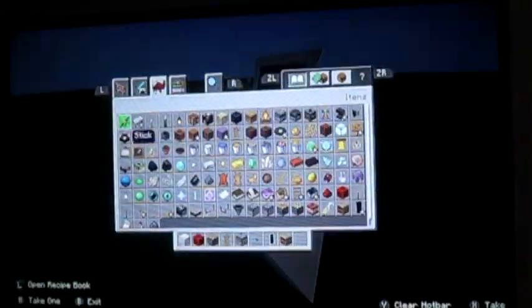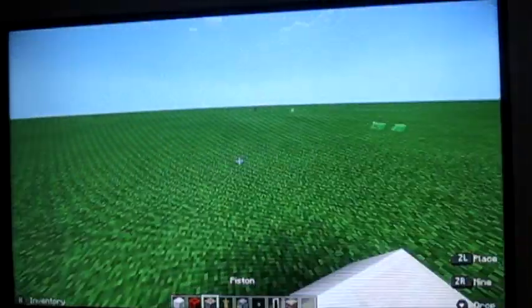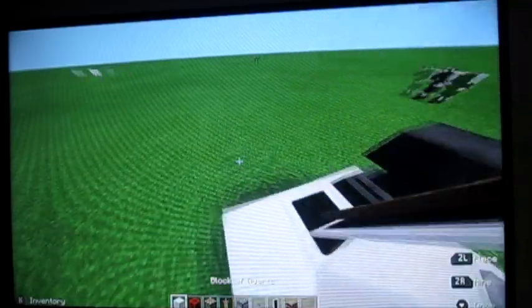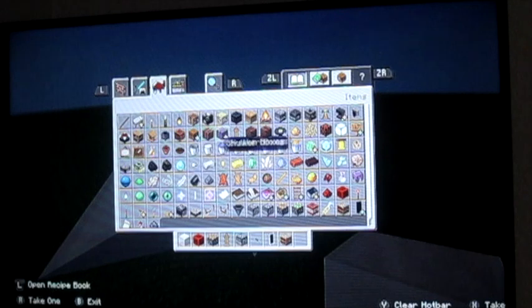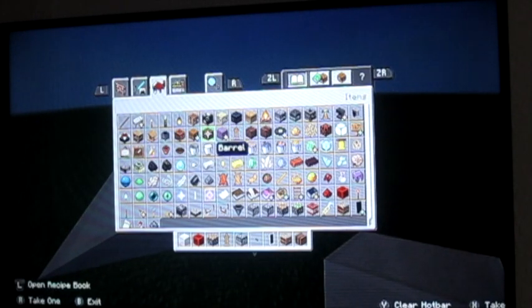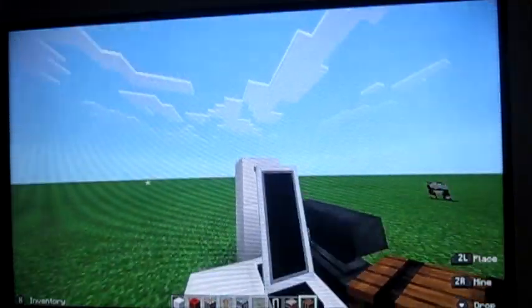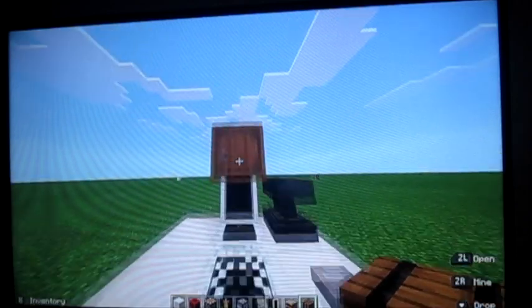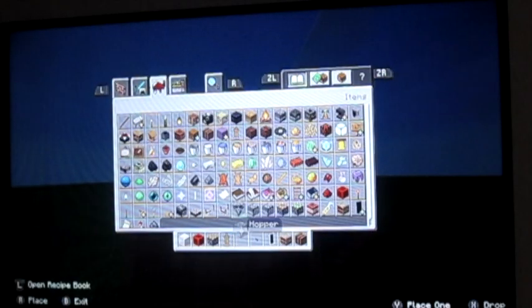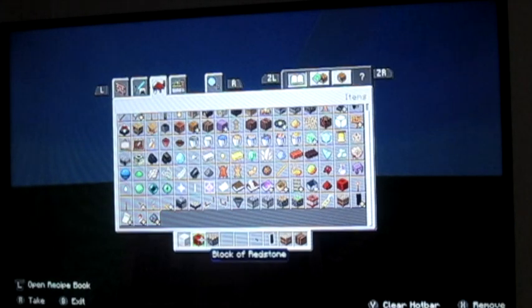Next you're gonna build up to the top of the banner — this is where the handy barrel comes in. The barrel is used to cover up the top so it doesn't look weird. And now there's your computer.